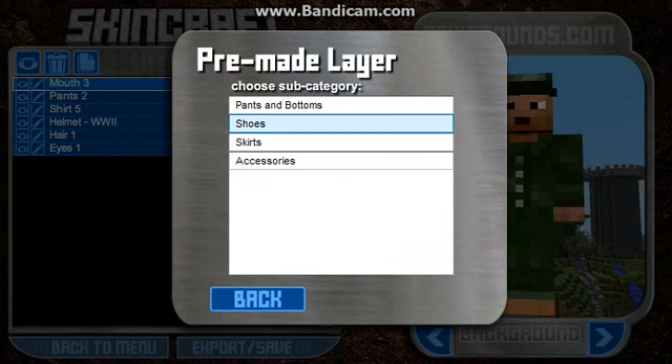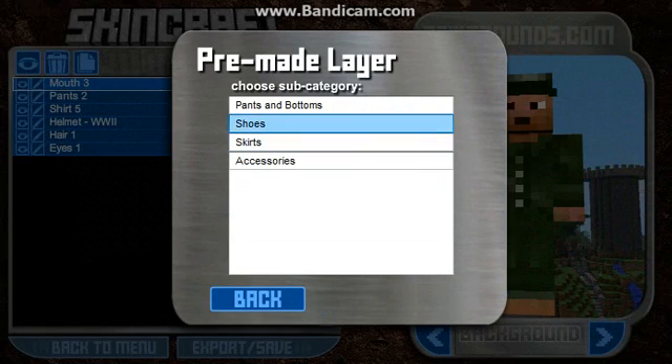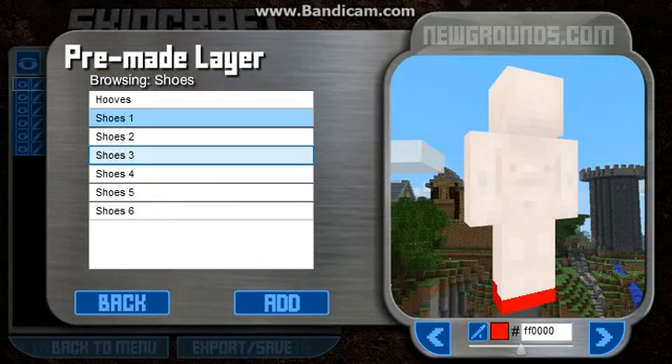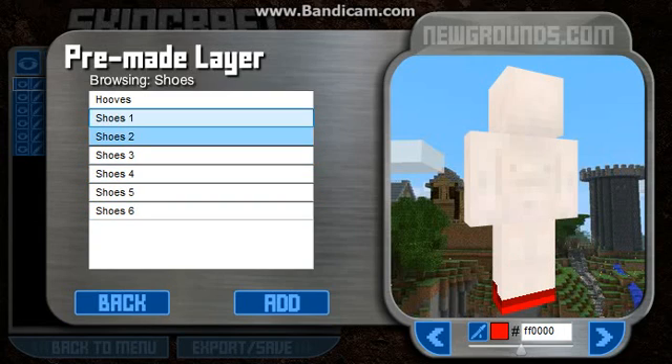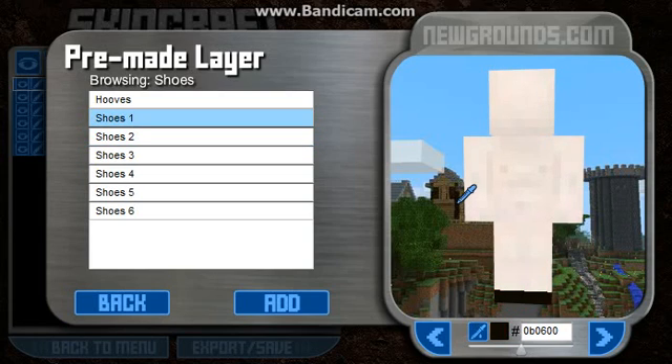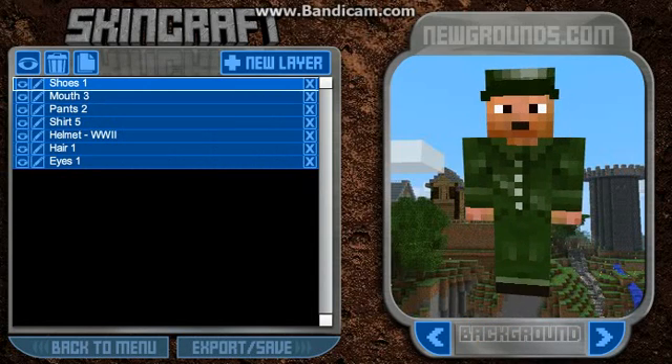Pre-made, Lower Body, Pants — oh, I already did pants, sorry about that. Shoes — go over here. I'm gonna go to black shoes. And there we go.